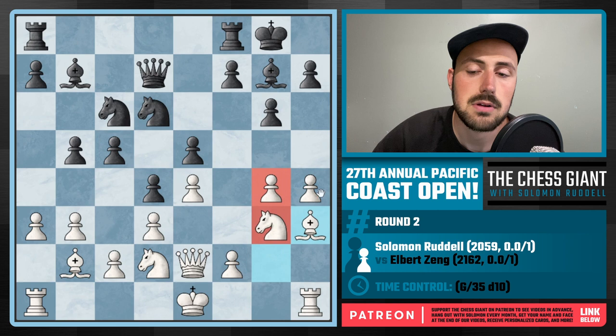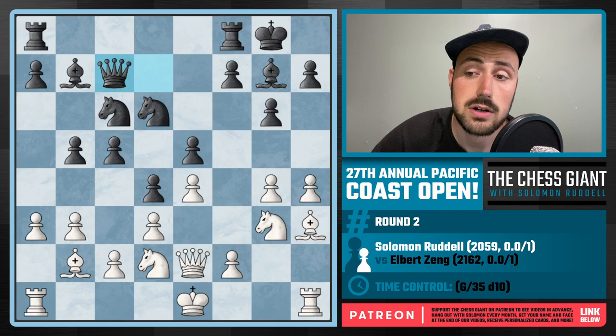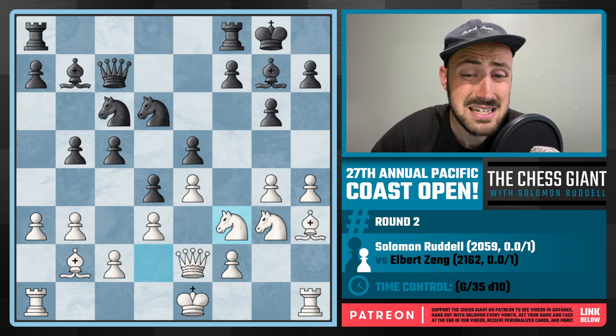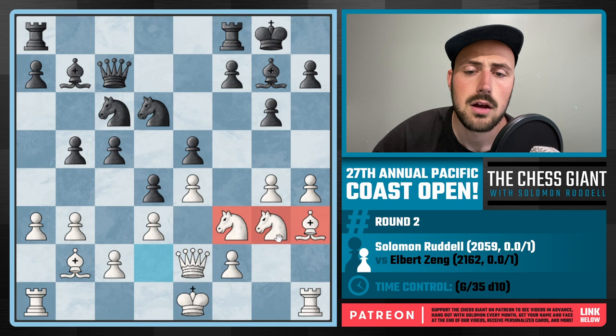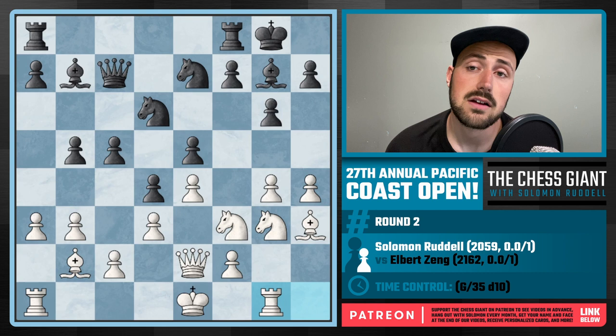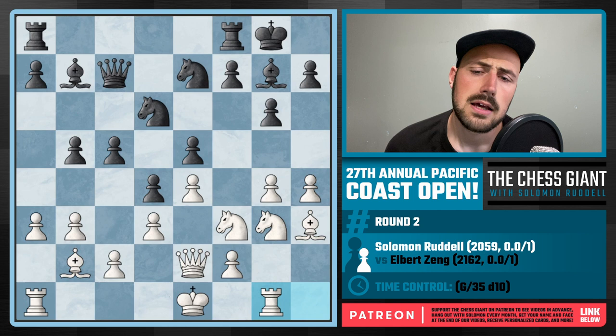Bishop H3 looks very strange, but a key idea in the Hippo after G4 and Knight G3 is to play H4 then Bishop H3, eyeing G5 ideas at any point, simply attacking the Queen on D7. My opponent gets that Queen out of the way with Queen C7 - it's uncomfortable to have a Queen there. I continue with Knight F3, trying to get my pieces to the kingside. I was actually somewhat comfortable in this position. We see Knight E7 from Black, and I now play Rook G1.